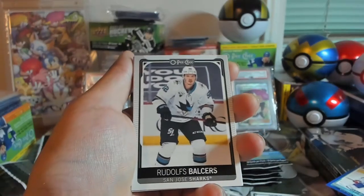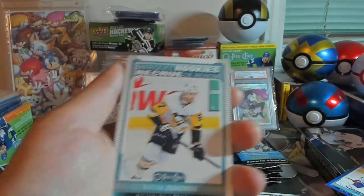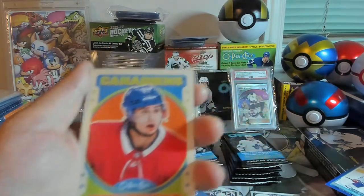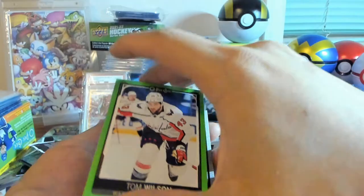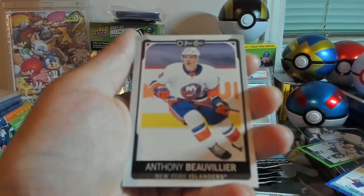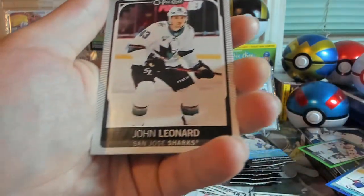We've got Radim Zahorna — this is our first base Marquee Rookie. Putting all the short prints on one side. We've got Alexander Romanov Retro, Tom Wilson — this is our 1-in-50, number 12 of 50. Not the greatest hit. Anthony Beauvillier, Vince Dunn, Carson Soucy, and John Leonard.